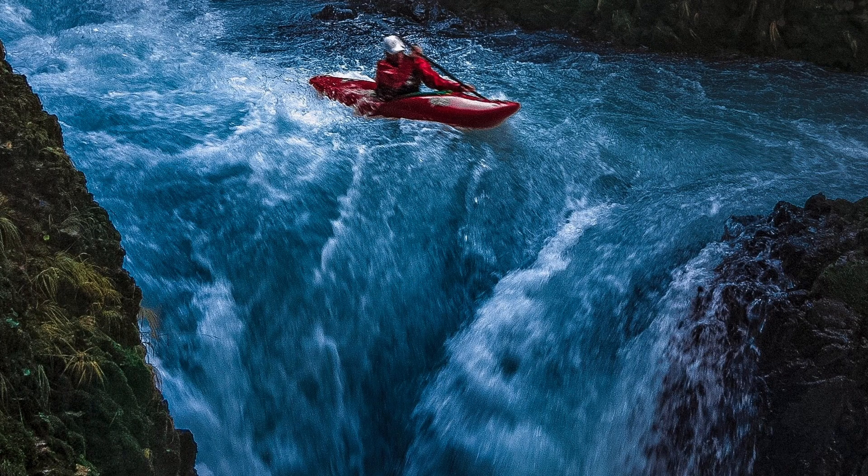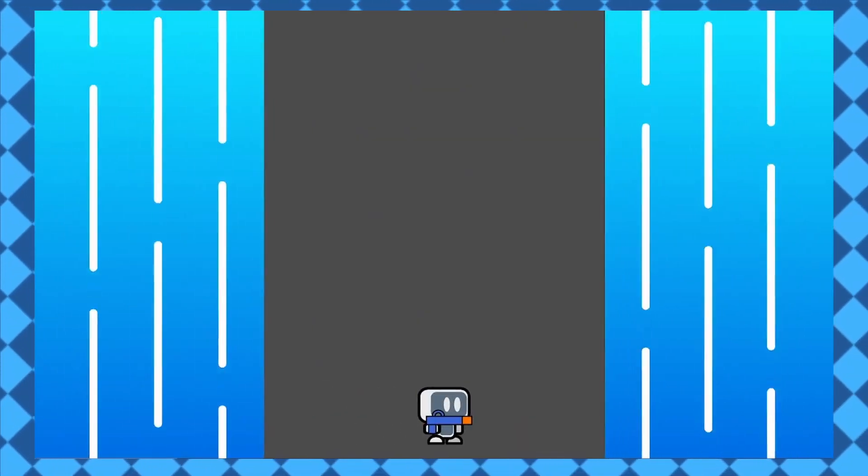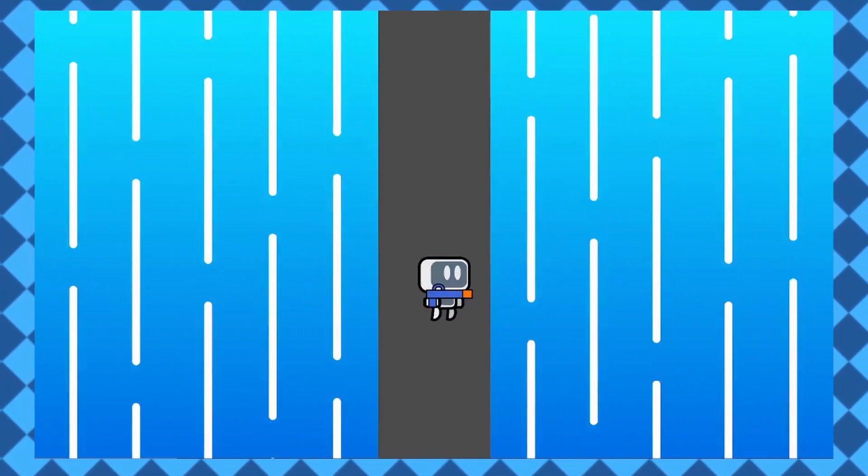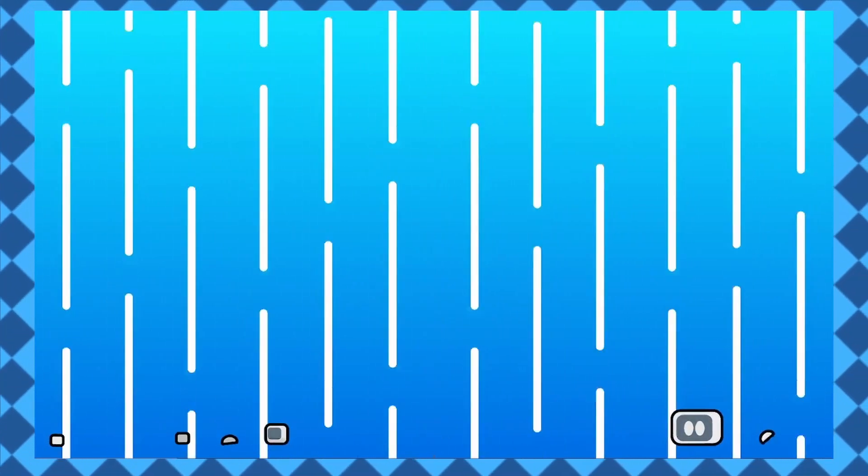One of my biggest concerns for this game is camping becoming an overpowered strategy. Camping is when a player avoids interaction with others to gain an advantage — it's most prevalent in platform fighters and FPS games but is a problem in any multiplayer game. My solution: waterfalls. After 30 seconds, two waterfalls coming from both sides of the screen slowly move towards the center. They're glorified kill zones, so if you touch them you instantly die. It's an efficient way of preventing camping while fitting the chaotic theme of the game.